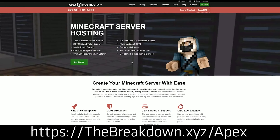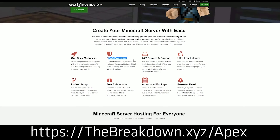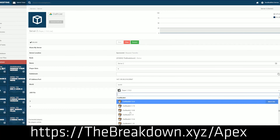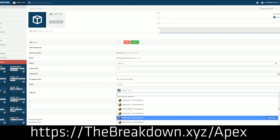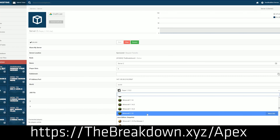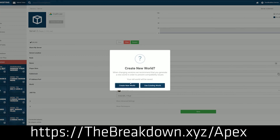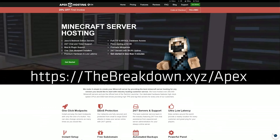Apex Minecraft Hosting is here to help — that's the first link down below. Go to thebreakdown.xyz/Apex to get your server up and running with Apex Minecraft Hosting in under 5 minutes. You don't have to worry about privacy because you can make your server public or private. You also don't have to worry about server hardware because Apex is taking care of all the hardware needs. You literally just select Forge 1.18 from a drop-down box and your server is set up.